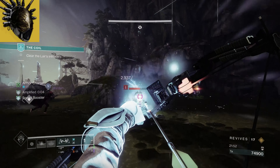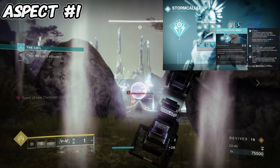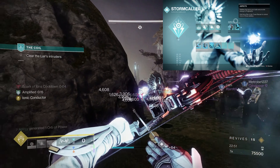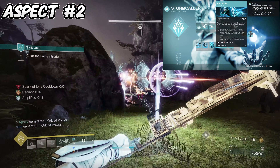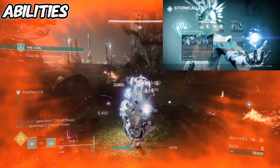For the first aspect we have Electrostatic Mind — defeating targets with Arc abilities or defeating jolted or blinded targets creates an ionic trace, and collecting an ionic trace also makes you amplified. The next aspect I like to run is Arc Soul, because whenever we put our rift down we gain a little arc buddy for us and our allies, and while amplified your arc souls become supercharged with increased fire rate. For abilities I like to run Pulse Grenade, and for melee I like to run Chain Lightning, because when fully charged and we hit a target it jolts targets in a chain effect, meaning we'll get more ionic traces with every kill.